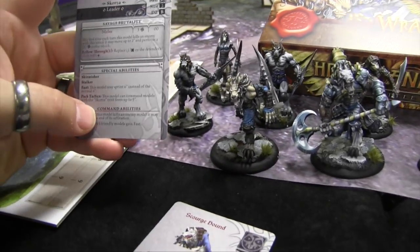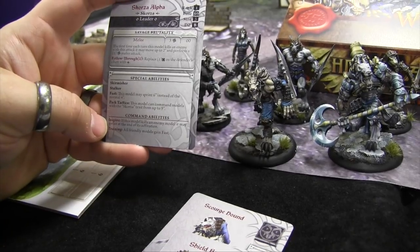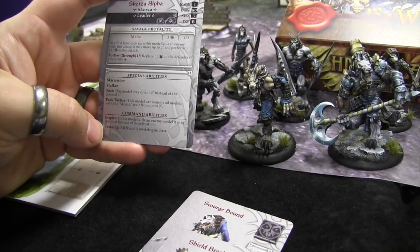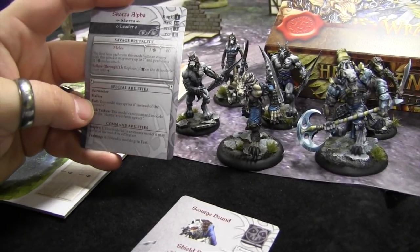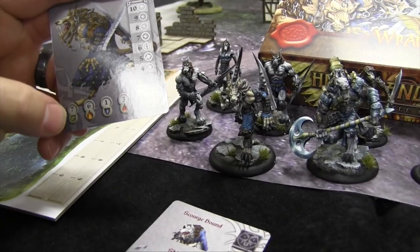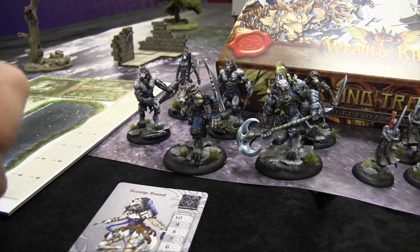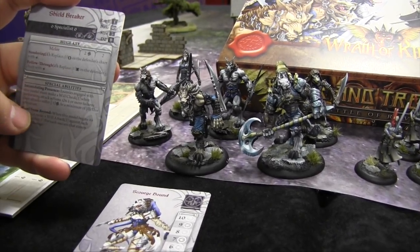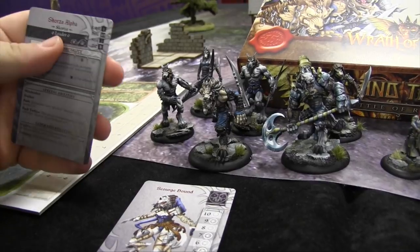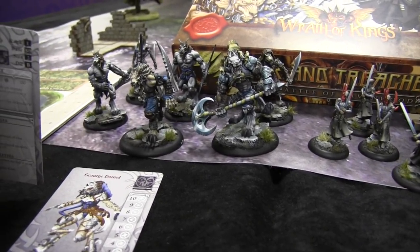Leaders and specialists are additional card types. Leaders have command abilities — always two: an Inspire and Training. Inspire here says if this model kills an enemy, it may sprint at end of activation, and anyone group-activating with him gains that ability. Training gives all friendly models Fast, meaning when they sprint they move 6 inches instead of the normal 4. Specialists like the Scourge Hound and Shieldbreaker have special abilities but no keyword, so they can't activate with friends — they activate alone.